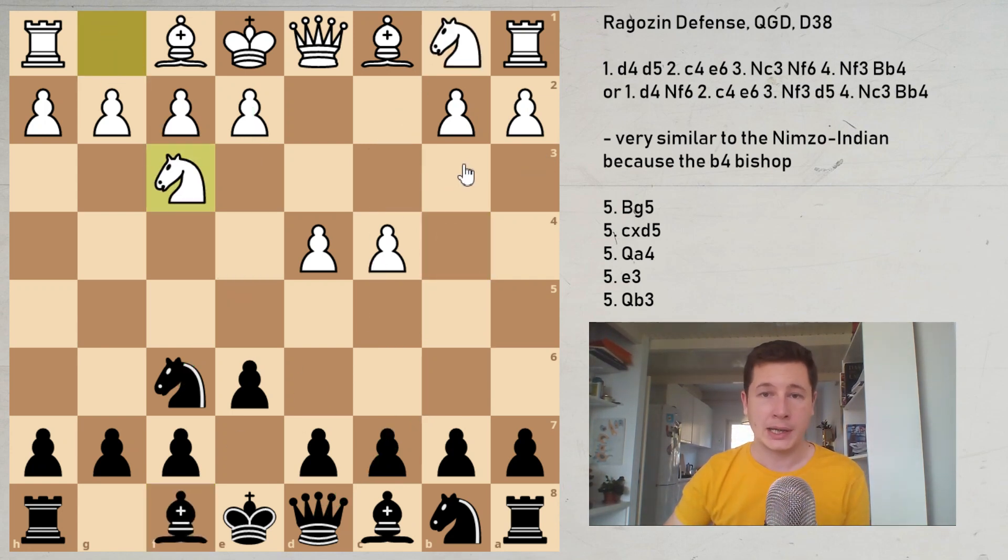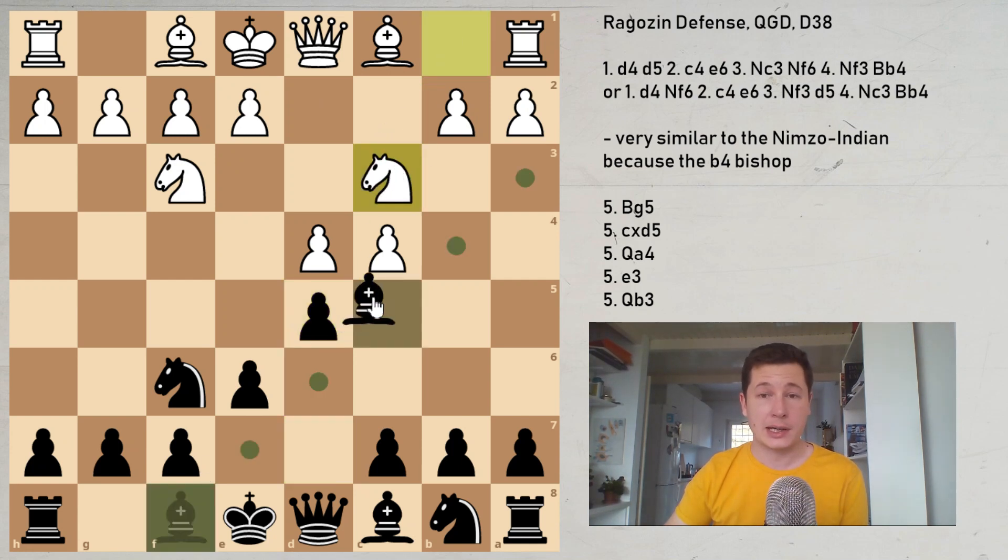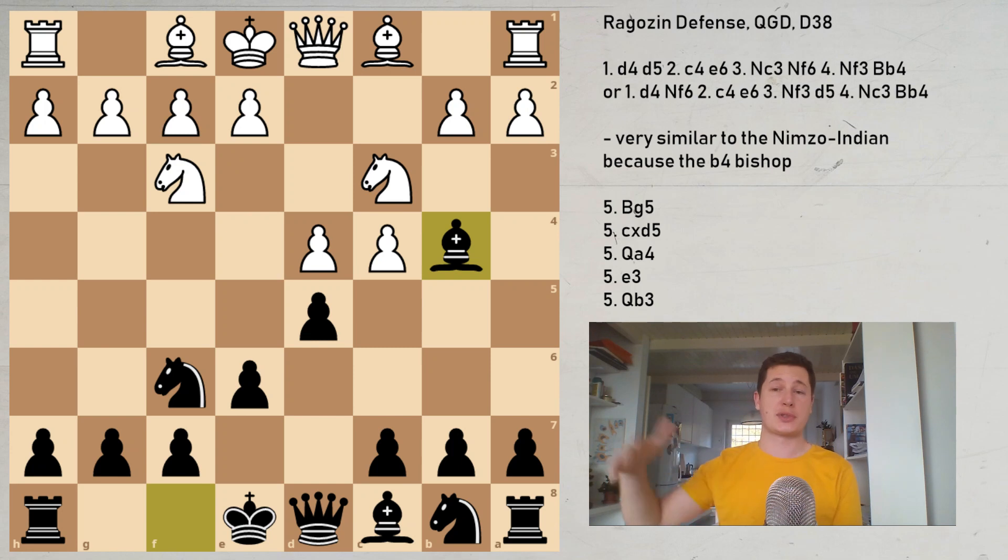White plays Nf3, and black now has several options: the Bogo-Indian with Bb4 check, the Queen's Indian, or the Queen's Gambit Declined with d5. Now white has two good options. The best one is to play Nc3, and after Nc3, Bb4 is the Ragozin again. This is the same position we'd have after the normal Queen's Gambit Declined. Black has achieved a Nimzo-Indian type position with a different move order, with the white knight already on f3.